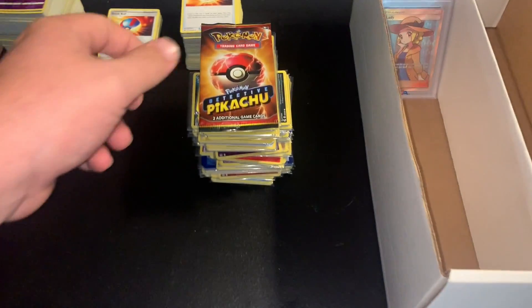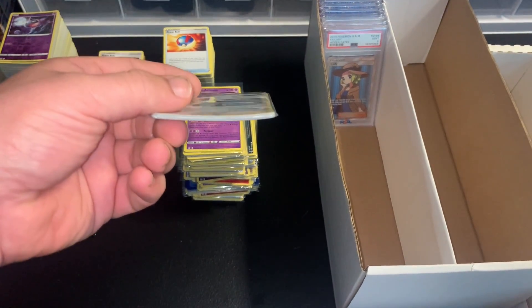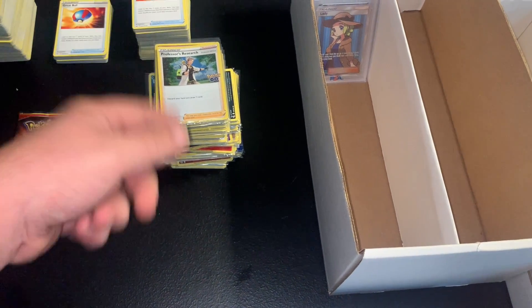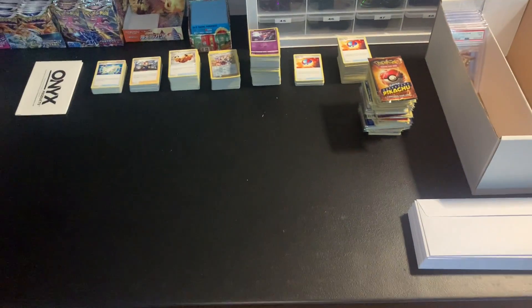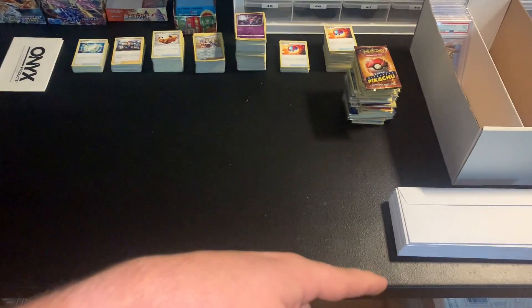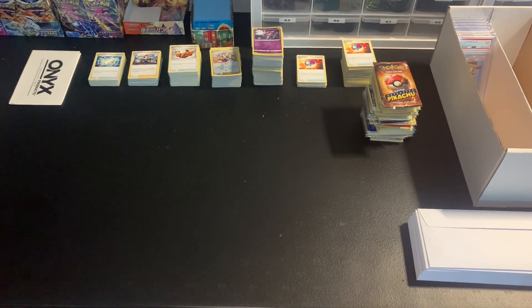Basically what I do is go to the individual order, look at whatever cards they're actually purchasing, put all the cards into a penny sleeve, then put them into a team bag, put a top loader behind them, and put them into one of these PWE envelopes. It took me about an hour and 15 minutes to separate into each individual order, print the PWEs, and print the labels. The next and final step is to package all the orders and get them off to the post office.